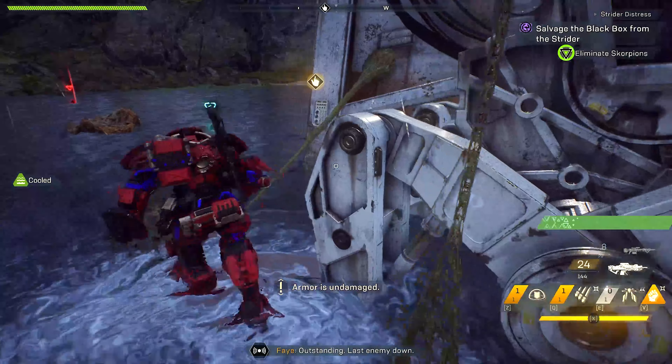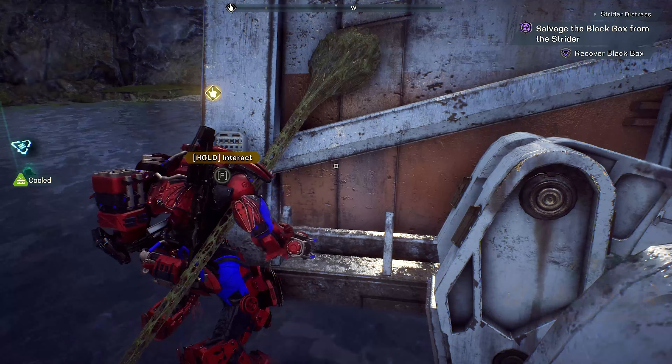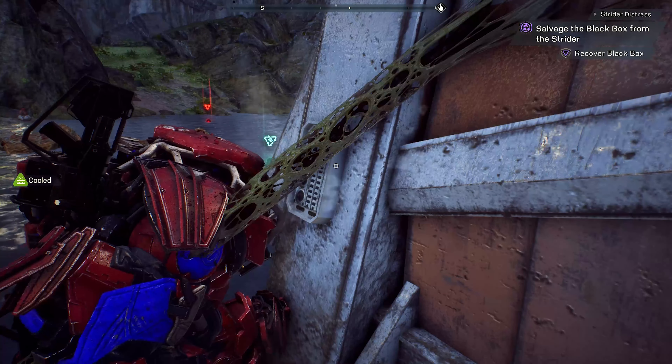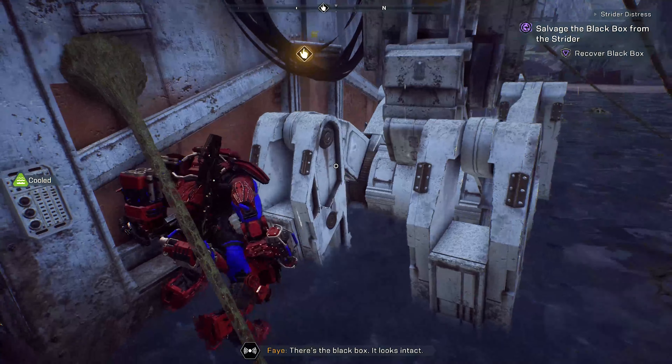Outstanding. Last enemy down. We just need to try the door. There's a black box — it looks intact.